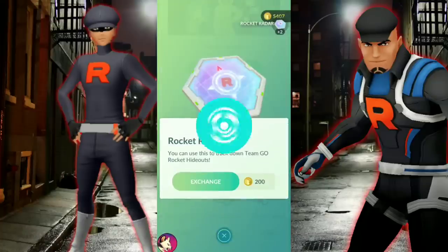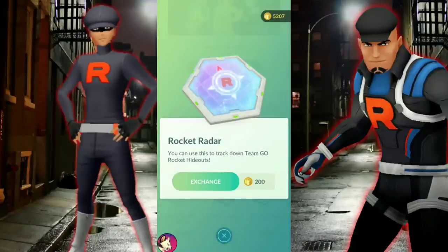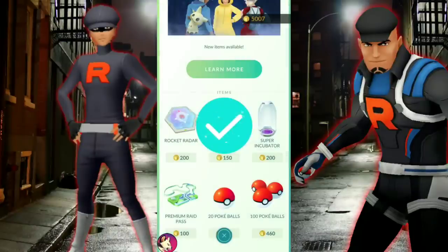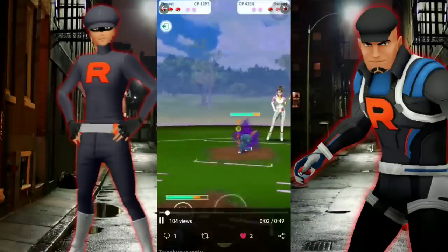You can buy the Rocket Radars in the shop for 200 Pokecoins, basically $2, bypassing having to go out and find those mysterious components — 6 of them — from those grunts. Pretty nice that you can just speed up the process, and it can even help you possibly get a Unova Stone.